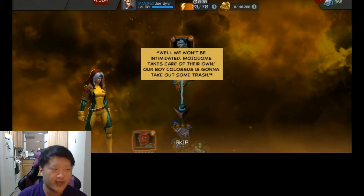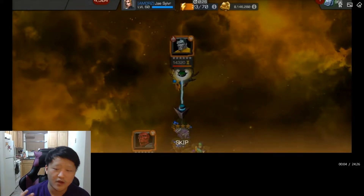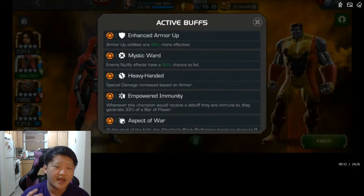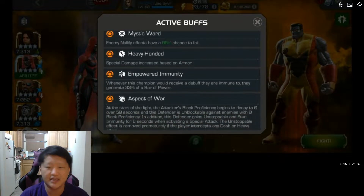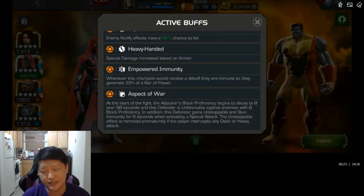First up we have Colossus. His nodes are Enhanced Armor Up, Mystic Ward, Heavy-Handed, Powered Immunity, and Aspect of War. He's going to be a bit tankier. You're not going to be able to nullify his armor ups, his heavies are going to be unstoppable, and every time you try to bleed or armor break him — assuming you're not using a tech champion — he's going to gain power.